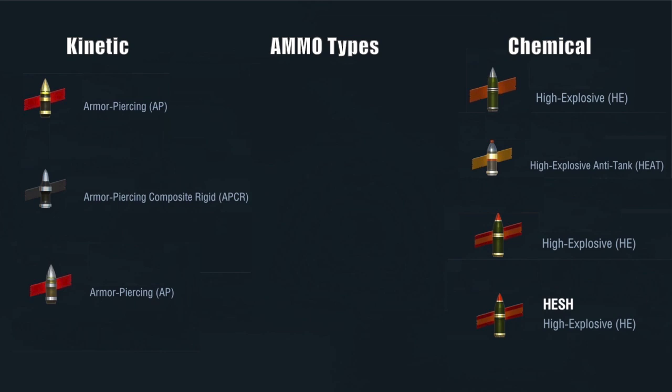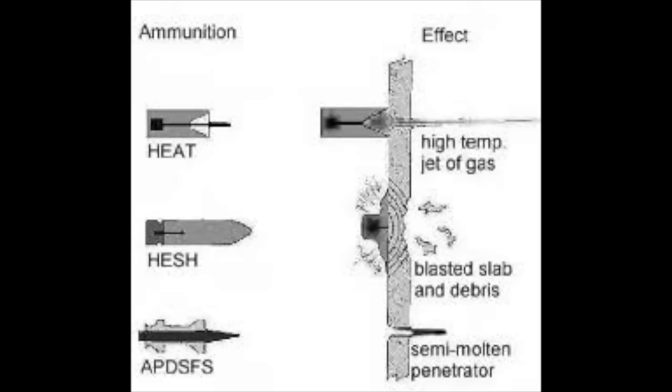HESH is very similar to HE but has greater penetration and is a sort of mix between HE and HEAT. Now what is all this kinetic and chemical energy business? The kinetic energy round basically pierces through the armor - it'll just go straight through. The HESH round squashes against the armor and then throws debris around inside.